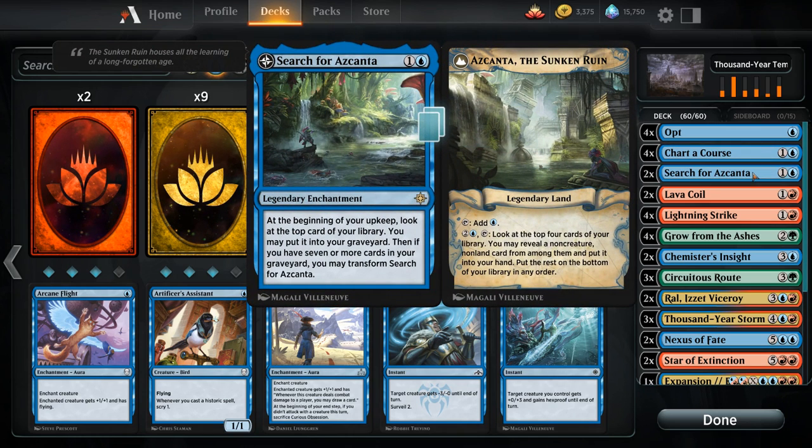We also have two copies of Search for Azcanta, a nice card selection engine in the early game as an enchantment that transforms into Azcanta, the Sunken Ruin, which is a great way to get ahead on cards. The fact that we're also ramping means we'll have plenty of mana to activate Azcanta and still cast things we find with it. Just a great card for the deck.